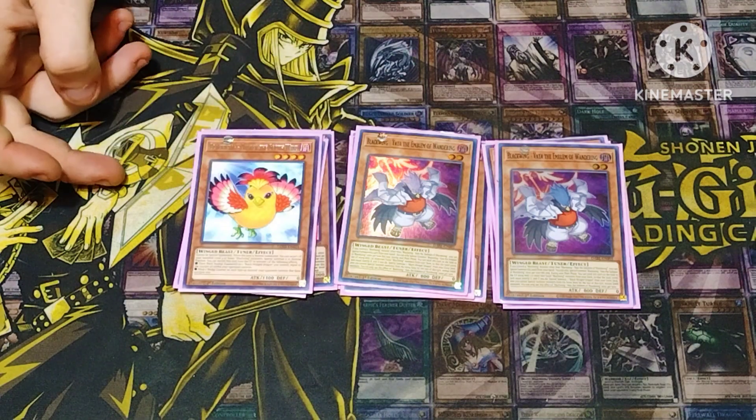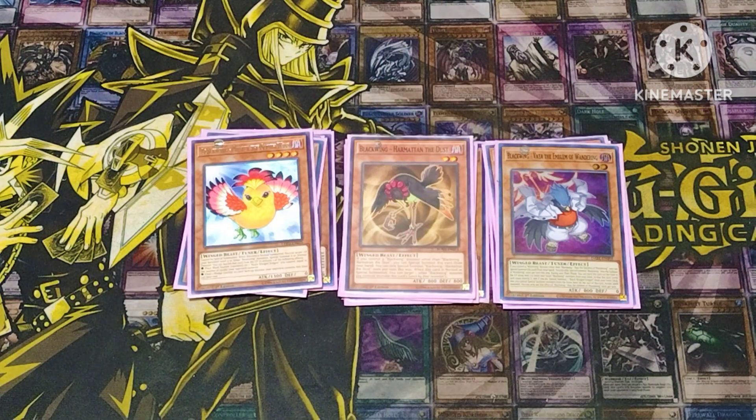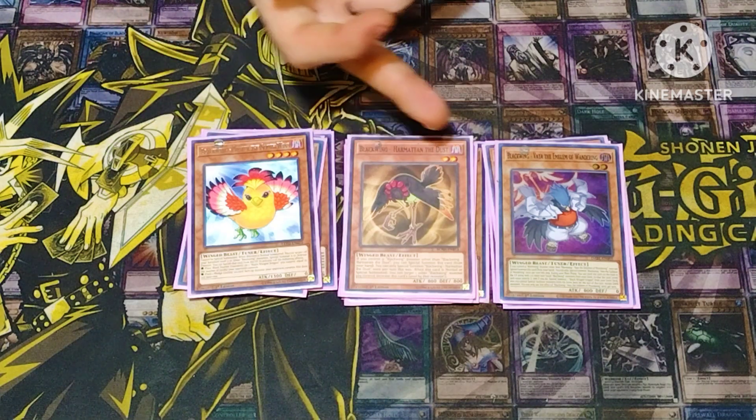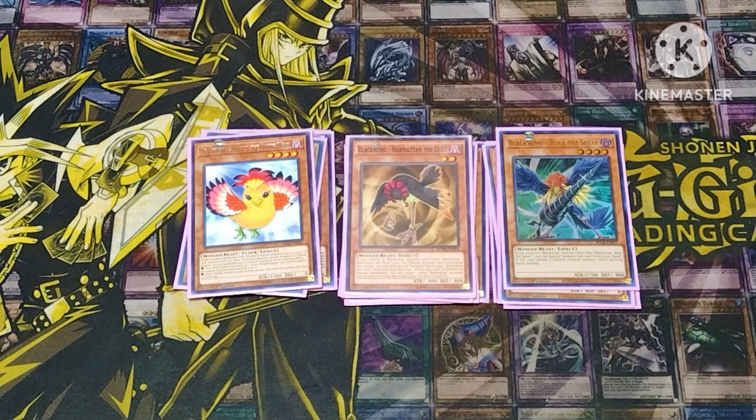For the one-of, we play Oster. Whenever Oster is summoned you can target a Black Wing that's banished and summon it to your side of the field. You can also banish Oster and place wedge counters on all your opponent's monsters. Harmanitan the Dust: whenever he's summoned you target one other Black Winged monster you control and apply its level to his — so if I target Oster, who's level two, he'd be level six.